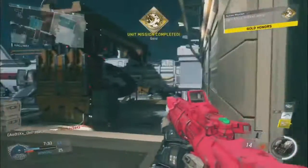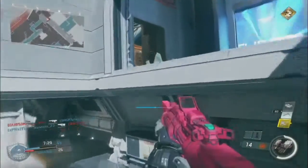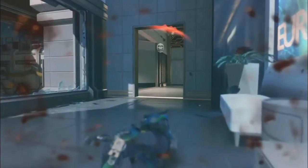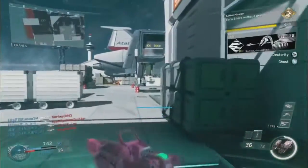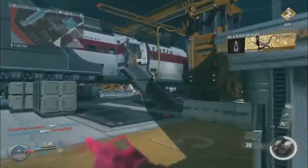Now on to the bad stuff. The supply drops are still bad. Never really cared about them — yeah, you got some decent stuff out of them, but at what cost? All that work just to get three calling cards. No one really likes that.